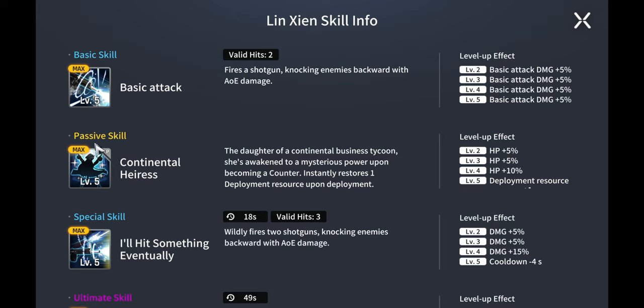One of the most useful things she has is her passive skill. Awakened to a mysterious power upon becoming a counter, she instantly restores one deployment cost upon deployment. Getting this to level five gives you an additional plus one, which is crucial — especially in PvP and PvE — for upkeeping your cost when deploying powerful units like awakened units, allowing you to summon more units on the field simultaneously.